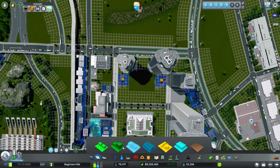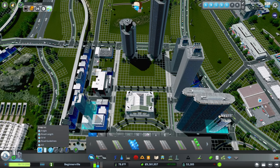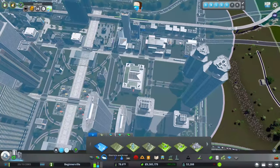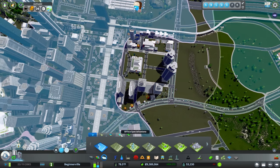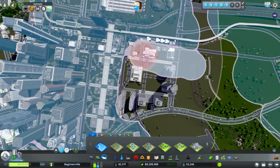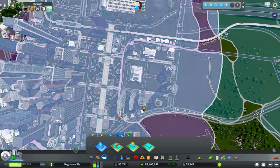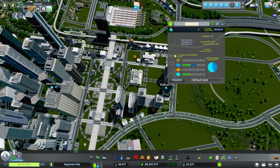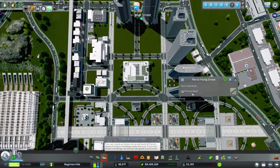I want to get rid of these two commercial zones as well. Now let's go into our districts tab — this is another new part of the Financial Districts DLC: the district office specialization. If you go into office specializations, you now have financial office buildings, which include about 75 new buildings that will spawn within the district you designate. We can turn on districts so you guys can see it — it's called Walnut Hills. We'll go ahead and change it to Wall Street, and change the name of this street as well.